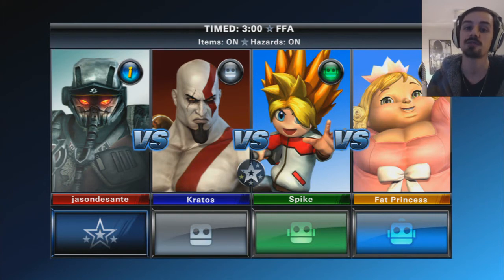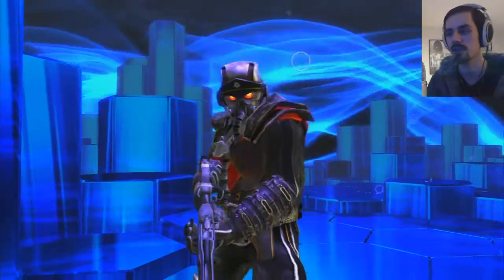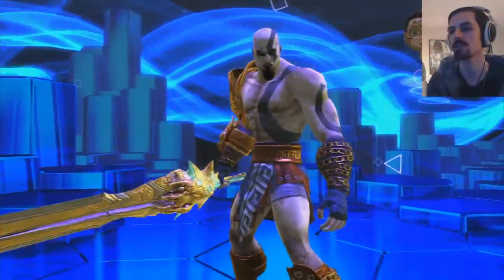Look at that — Columbia from Bioshock Infinite. This isn't even PlayStation games, it's like all these... well some are PlayStation games but a lot are just multi-platform games. Nice, Ape Escape, Resistance. Paris, Sly Cooper — Paris at 4:20 AM, so funny. Oh nice, look at this — Hades from God of War, Ratchet and Clank Metropolis. This is awesome. Random — what a lame level. Whatever, let's give it a go.